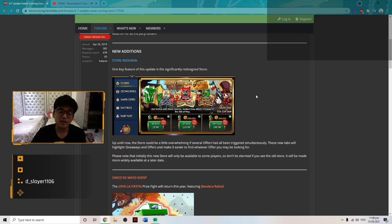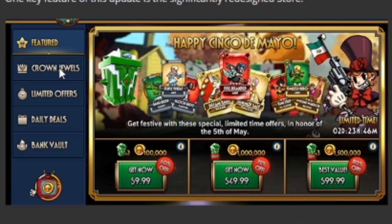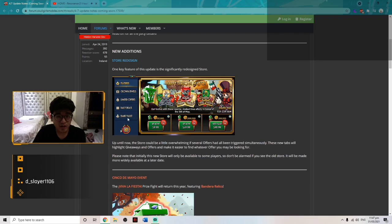The new store is very nice. I love the new redesign. They have a separate tab for the Theonist subscription, which is the Crown Jewels. We got some daily deals, some limited offers, the featured one for the Cinco de Mayo event, and I'm not sure what the bank vault is — I think that's where you buy canopy coins for theonite.